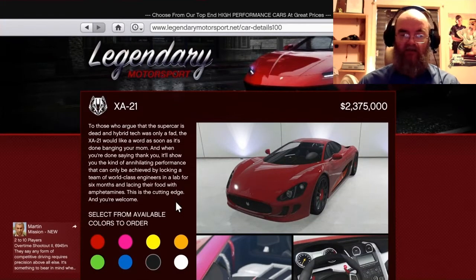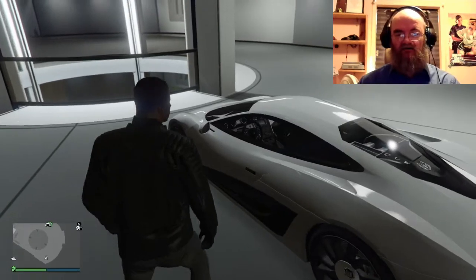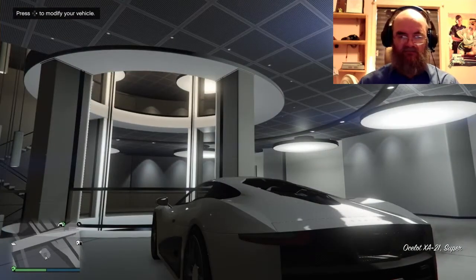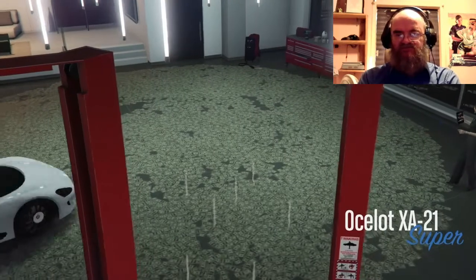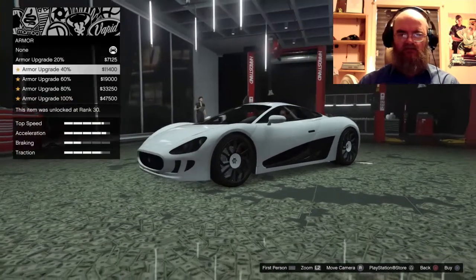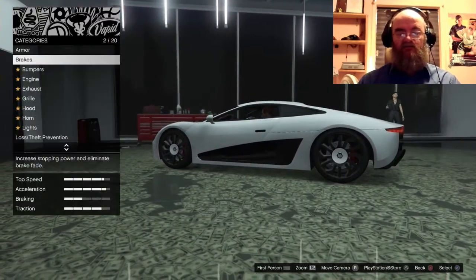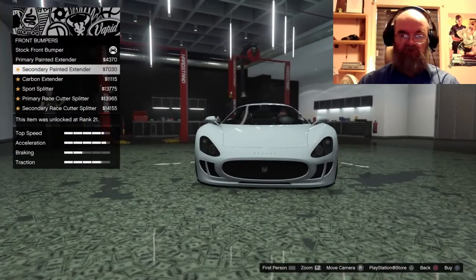Here is the stock version. We're going to take it down into the customization shop. This thing actually has quite a few different customization options on it. I'm going to try to go through the standard stuff like the armor and brakes quickly, and give you guys a good view of the different things it does have, like bumpers.